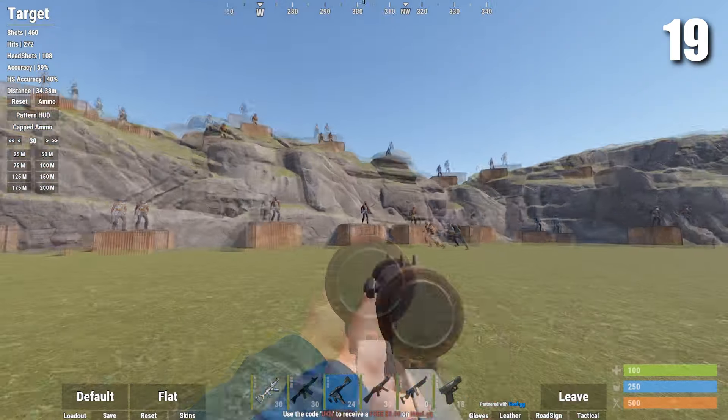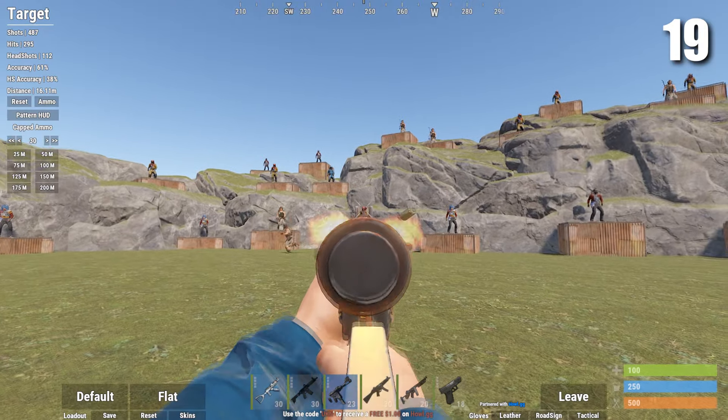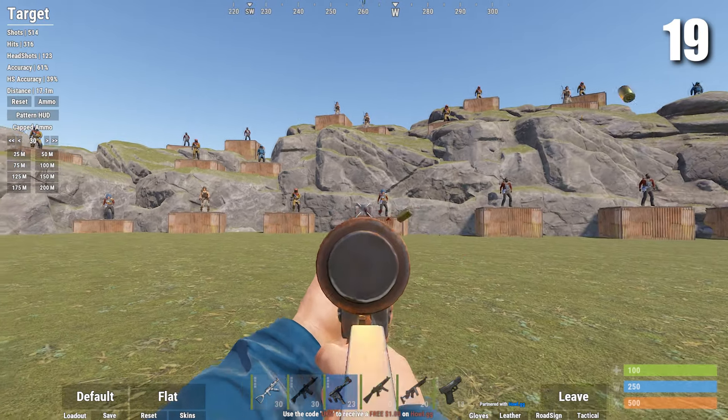Next up is the custom SMG. The custom is a good weapon at close ranges. It's mainly this low on the list because it costs the exact same to craft as a Thompson, and the Thompson is better than the custom in every way.